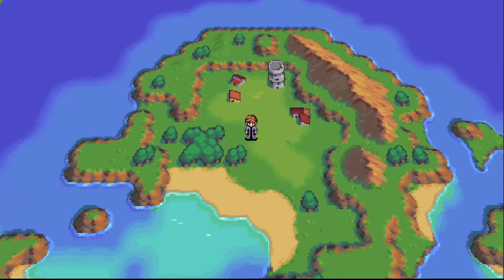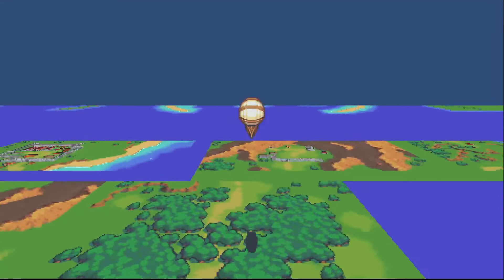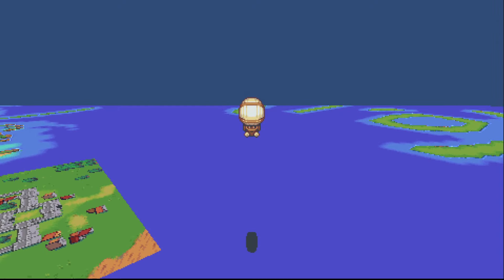As for the airship, you can ride from anywhere if you simply press the button. However, you can only land the airship where the character can move. If you land on the sea, you automatically ride the boat.